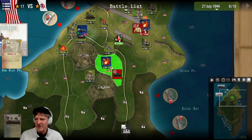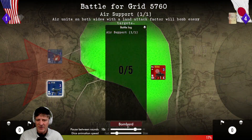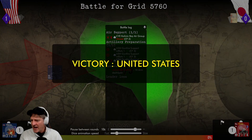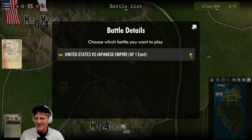Firing on the tanks at Grid 57 - aircraft miss, but our naval firepower blows up the tanks. Excellent - that solves that problem.